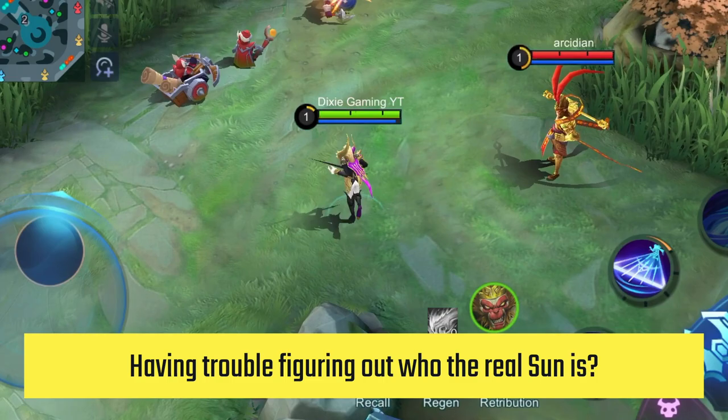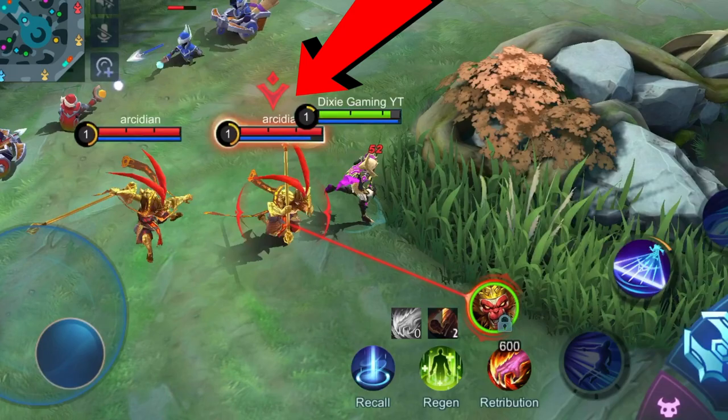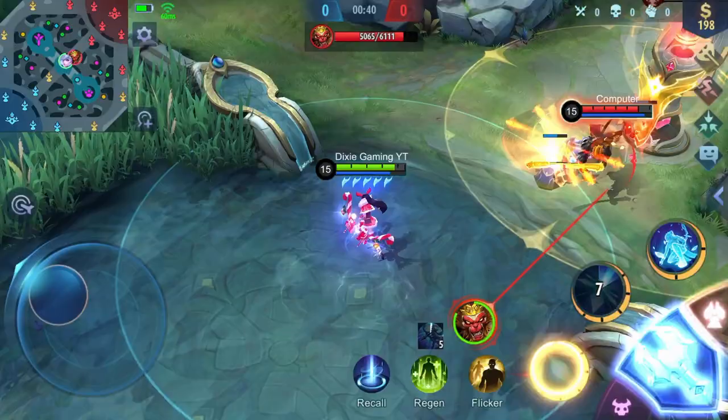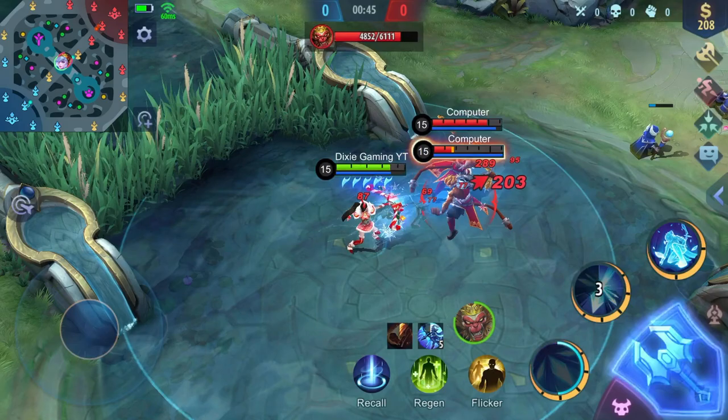Having trouble figuring out who the real Sun is? You can target the real Sun using hero lock mode. You also gain experience and gold from killing Sun's illusions.